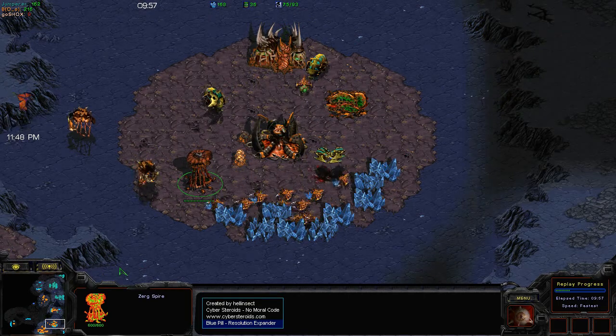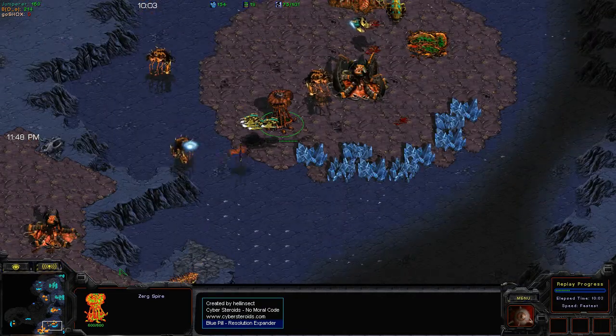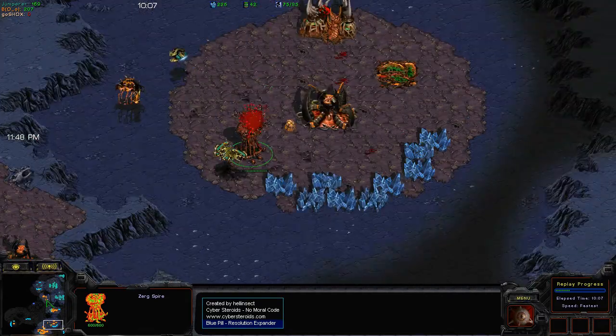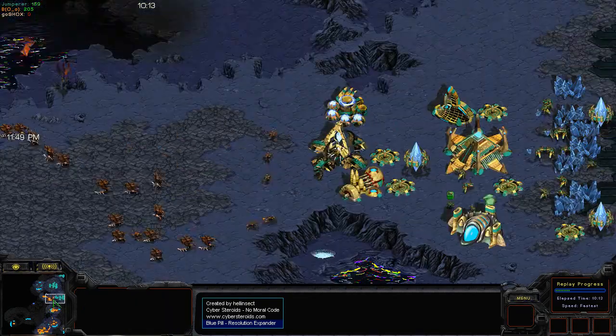B-Face is sending his Hydralisks to Jumper's natural, and this is where using that core to block off proves to be a very smart idea, because there's no way Hydralisks can walk through. Those cannons — Hydralisks tend to just be really dumb and have a very dumb AI.